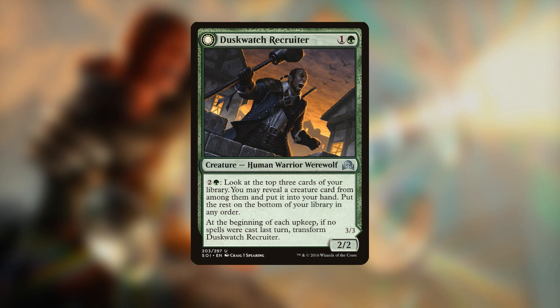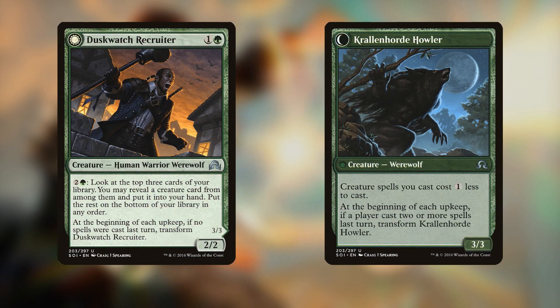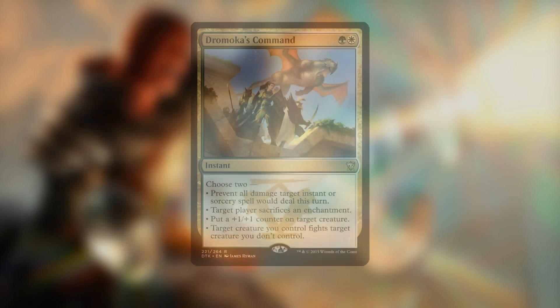The deck played a single copy of Duskwatch Recruiter — a two-mana 2/2 that lets you pay three mana to look at the top three cards of your library, reveal a creature, and put it in your hand. This was great in the late game for digging up threats. It also flips into Krallenhorde Howler, a 3/3 that makes the creatures you grab with the Recruiter side cheaper to cast, so you can tutor up creatures and play them at a reduced cost.